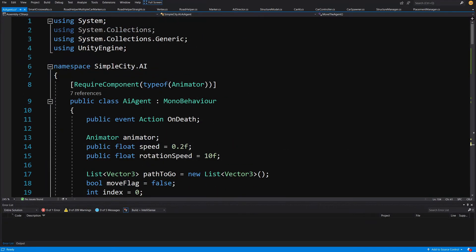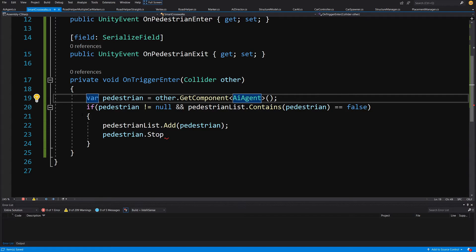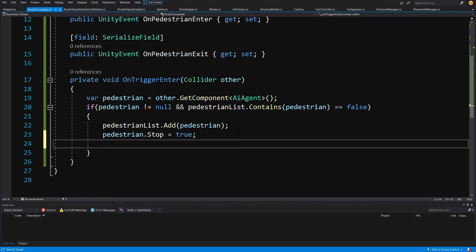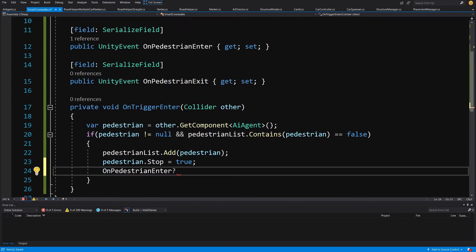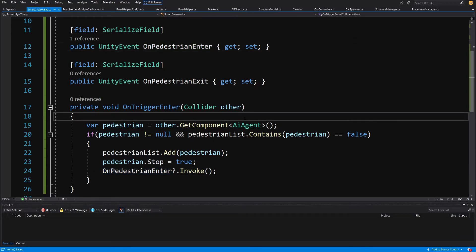Let's save the AI agent script and go back to SmartCrosswalks. Now we can set 'pedestrian.Stop = true' to stop pedestrians as they approach the crosswalk. Every time we stop a pedestrian, we invoke the OnPedestrianEnter event with a null check - 'OnPedestrianEnter?.Invoke()' - to inform the smart road object that a pedestrian is waiting.